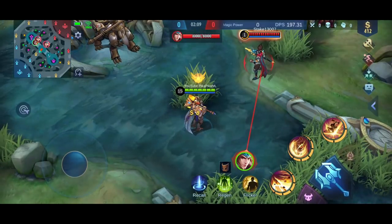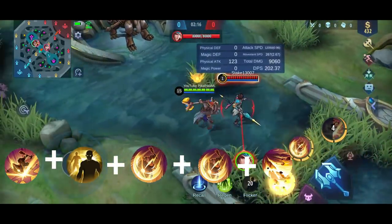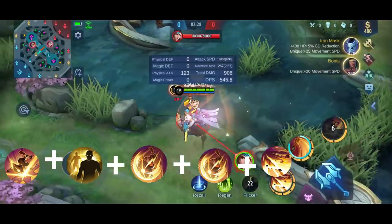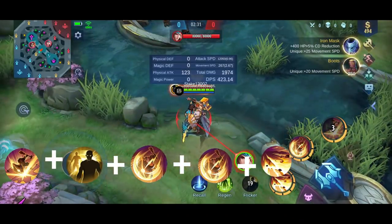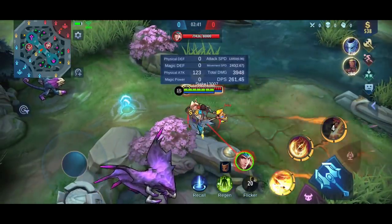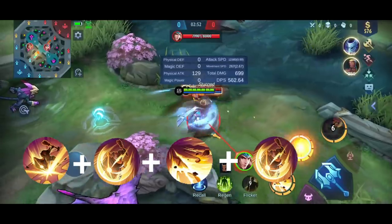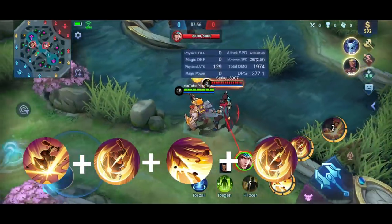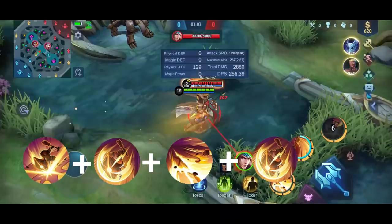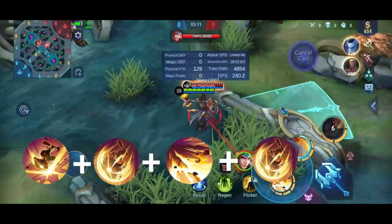Another combo to engage is Flicker ult — ult, then push him back towards your ally or to deal damage. So: ult, Flicker, push back, first skill, and Flicker. If you're already close to enemies, you can just ult directly, then second skill, first skill, and Flicker. That's a simple but effective combo as well.